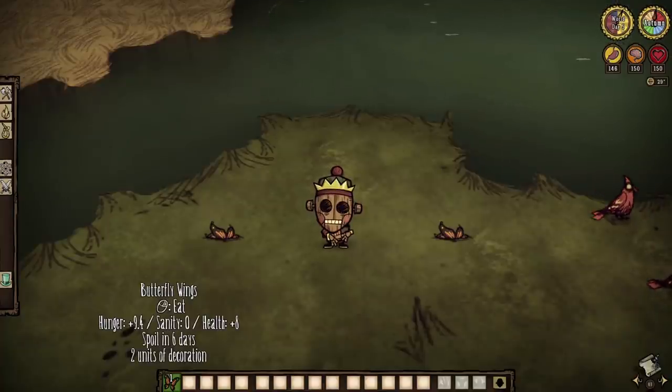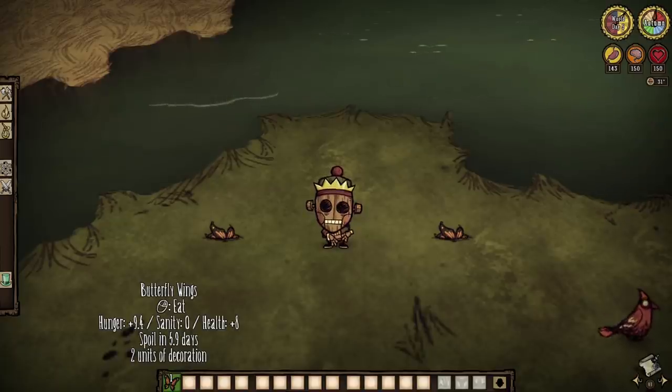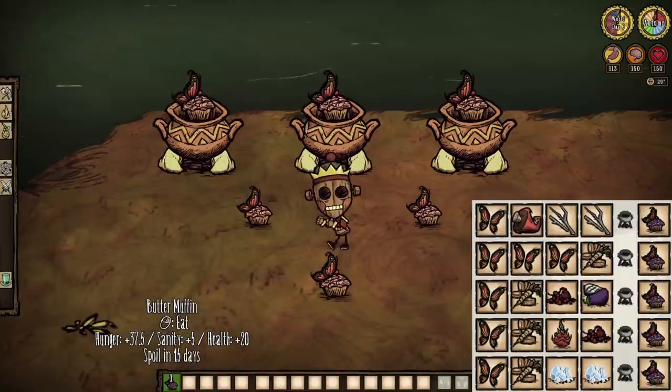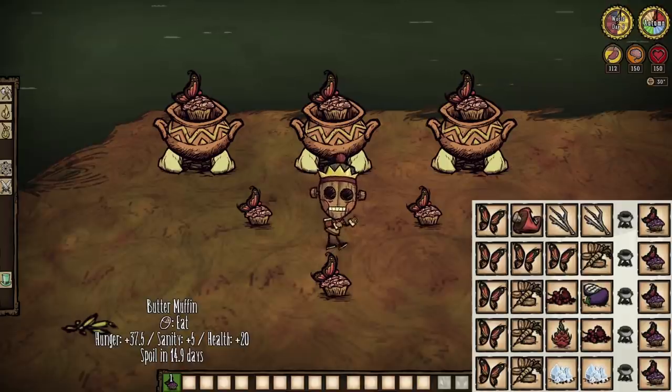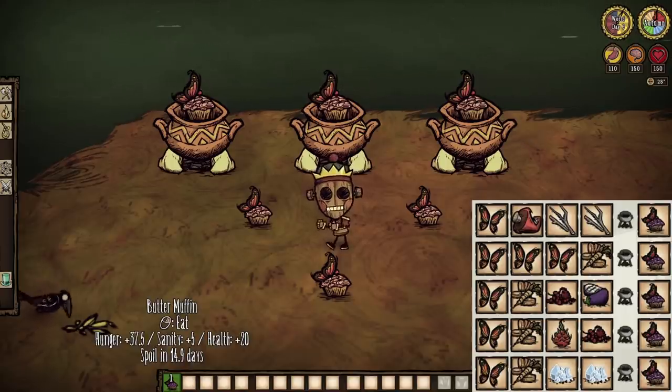But let's say you are as heartless as me and have slaughtered the beasts. How do the wings stack up? Well, at 8 health and 9.375 hunger per wing, butterfly wings are actually pretty handy as a quick snack and healing, especially in the early game for newer players. These butterfly wings can be used to whip up butter muffins within our crockpots. Butter muffins restore 20 health, nearly 40 hunger, and 5 sanity each munch — stellar baked goods, so do keep them in mind.